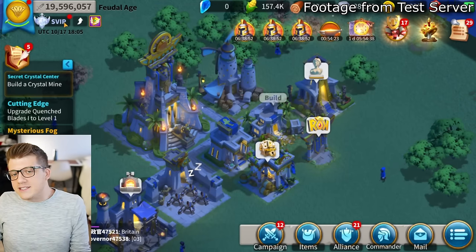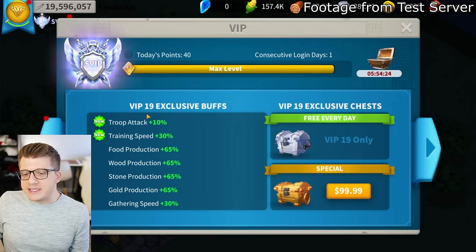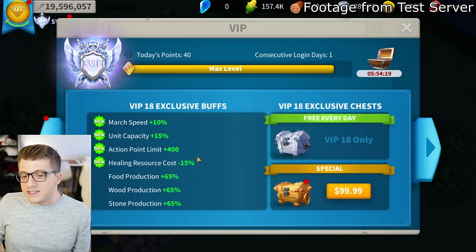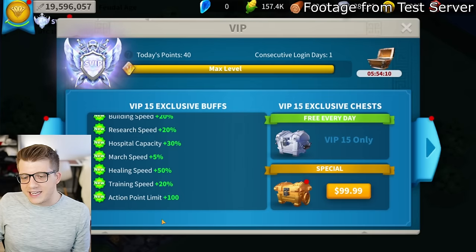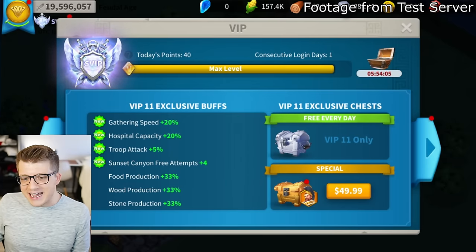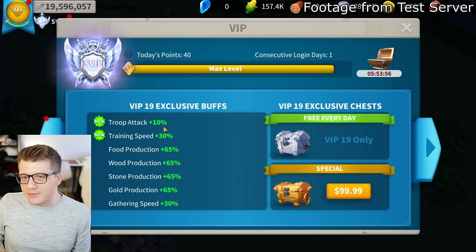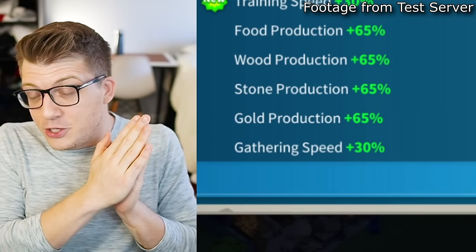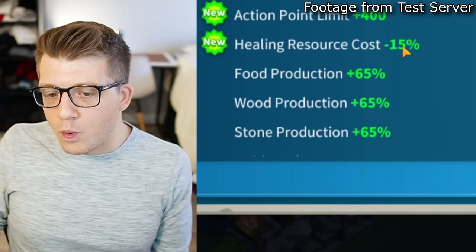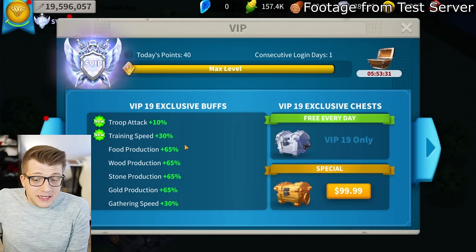Next, the VIP system - a big discussion point for players. VIP 19 shows troop attack plus 10%. To be clear, VIP 11 already gave troop attack plus 5%, so VIP 19's buff is essentially equivalent to that VIP 11 buff. It's the weakest battle stat bump they could have given. Training speed also increases by plus 5% from the prior 25% - not a huge deal, but worth noting.